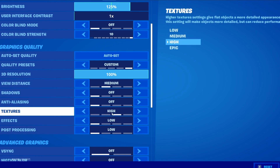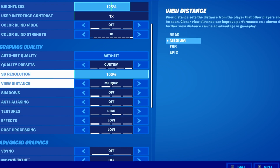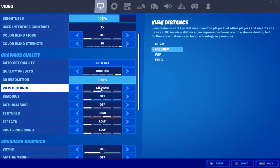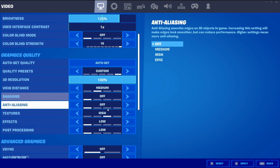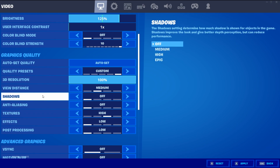The only two settings I recommend changing are view distance and textures. I have my textures on high instead of low because for my graphics card it actually doesn't perform as well having everything on low — putting textures up to high actually gives me better frame rate. I recommend you fiddle around; put it on medium to low probably. Epic is a little too much and you'll likely get a performance decrease. Same with view distance — find what works for you, but you can experiment with anti-aliasing, post-processing, or effects. Always leave shadows off as that can give you a disadvantage.